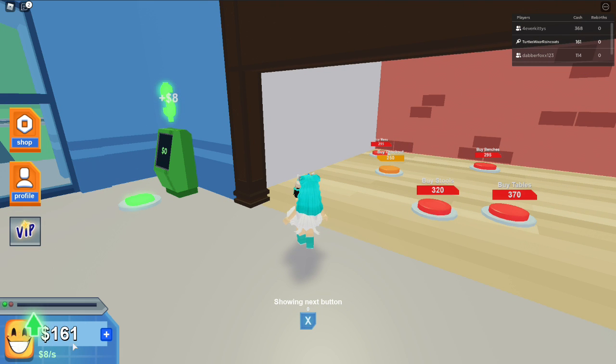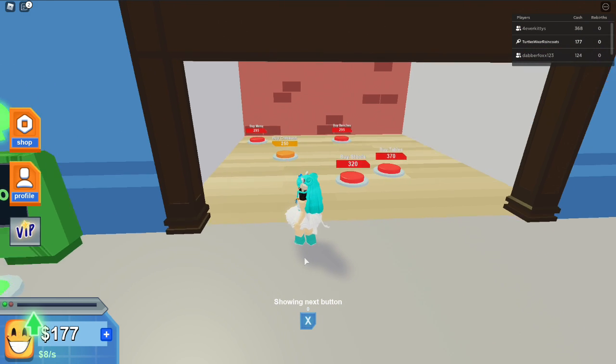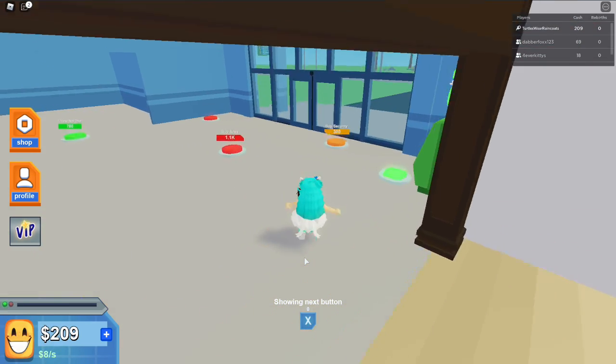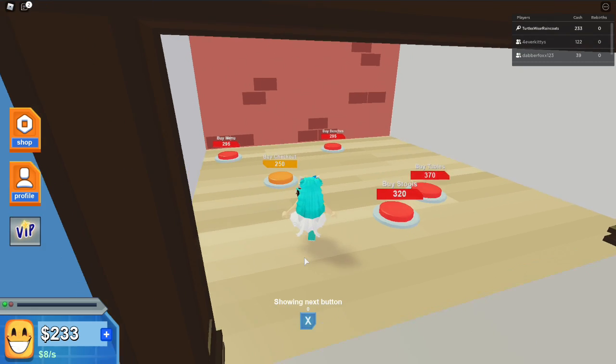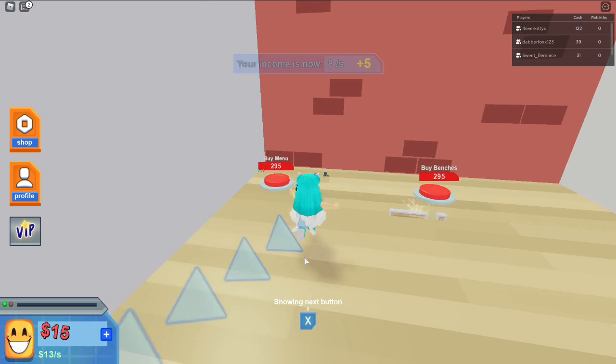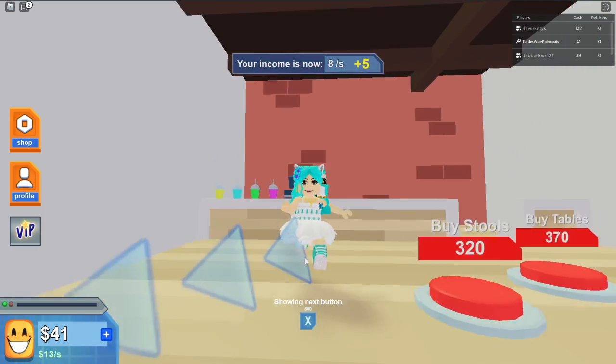Let's get a smoothie store because people like food! I have 169 dollars now — and kitties, you're getting a pizza store. 225 is still not enough for anything, so let's buy the checkout first.